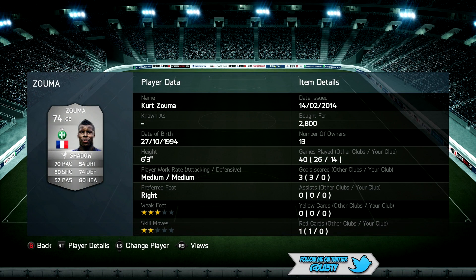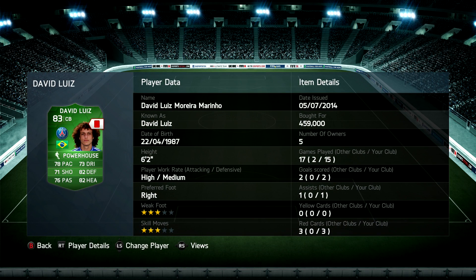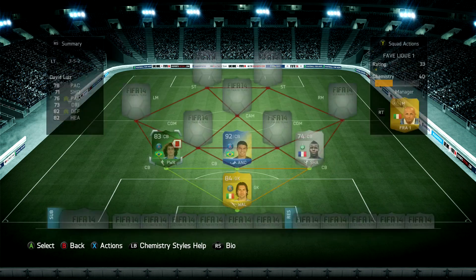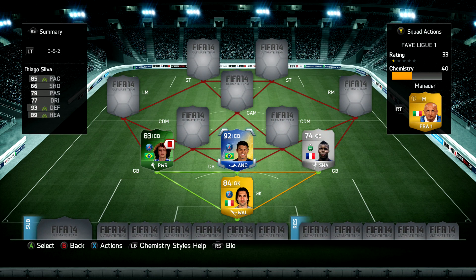Moving on to the back three in today's 3-5-2 formation, we've got Kurt Zouma - currently a Chelsea player, but you can get his Saint Etienne card for a lot cheaper - 74 rated with great pace, defending, and heading. David Luiz Man of the Match is an awesome card; the only problem is he likes to get sent off - three times in 15 matches for me, which is pretty crazy. And Thiago Silva, 92 rated, has got 85 pace, 93 defending, and 89 heading - just ridiculous. He is a class center back, one of the best in my opinion. Really solid defense, lots of pace and strength.